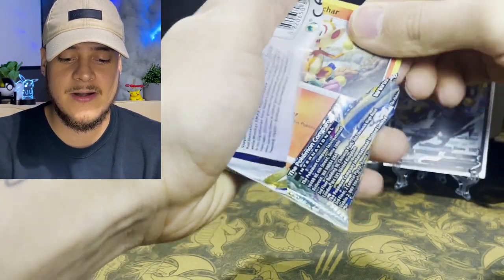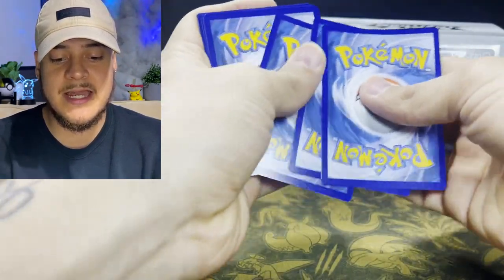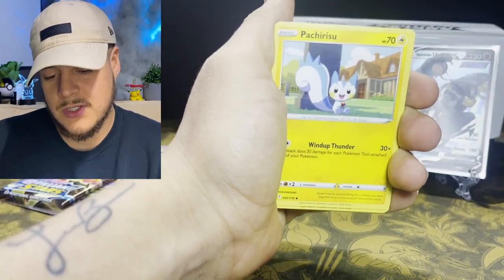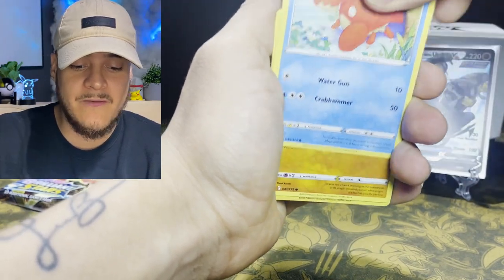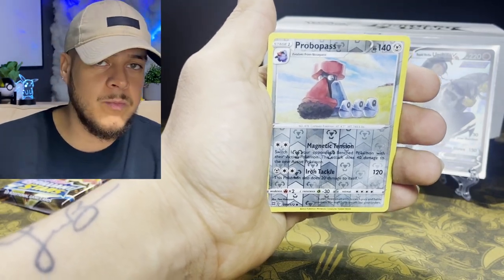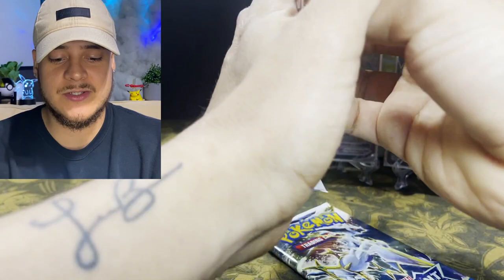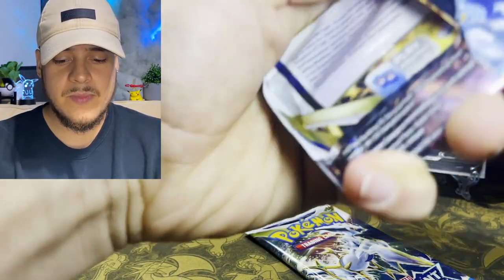It looks like there's a Charizard V Star battle pack in here. Here's that code card — good luck. Let me know in the comments if you get a pull from the code card; I always give these out in every video. Subscribe and turn on bell notifications to be the first to get these code cards. We got reverse holo Probopass and a Fusion Strike Urshifu. Two packs left — the Arceus pack looks a little thicker, so we'll do Charizard first.